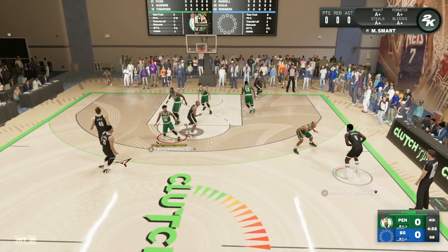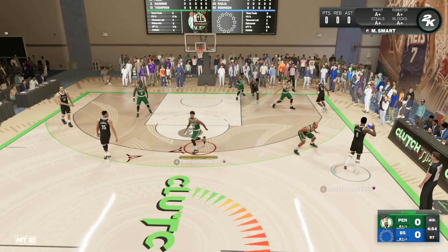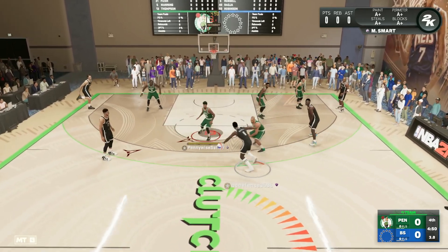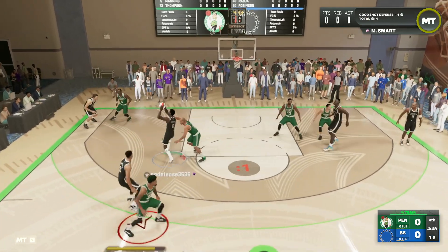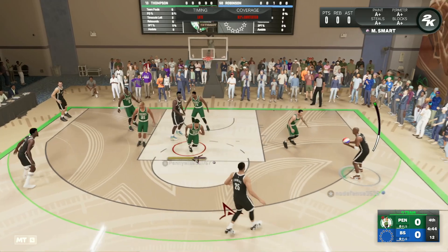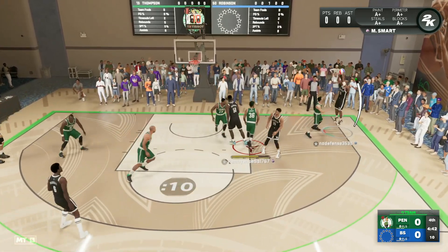We're in an online clutch time game with the pink diamond Marcus Smart. My opponent has a very good squad — he's got Ben Simmons at the point guard position, so it should be a really tough matchup. We're looking to play some great help defense on his Bill Russell, trying to get that paint stop, but his Bill Russell is going to snag that rebound.